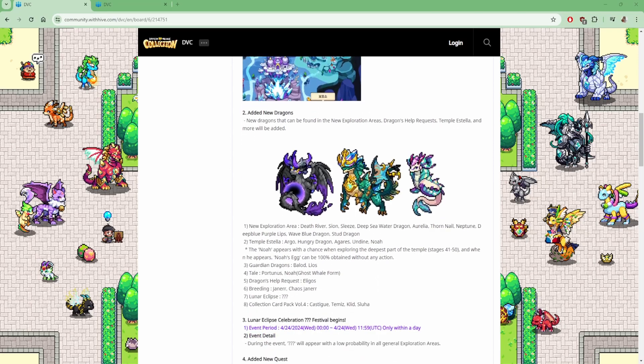The Exploration Area will have the dragons Dead River, Scion, Sleaze, Deep Sea Water Dragon, Aurelia, Tornil, Neptune, Deep Blue Purple Lips, Wave Blue Dragon, and Stud Dragon.